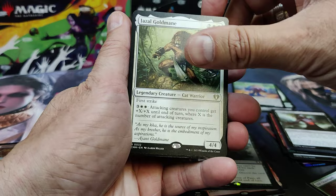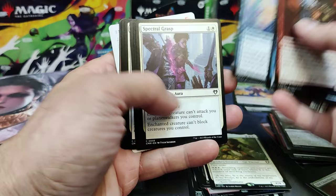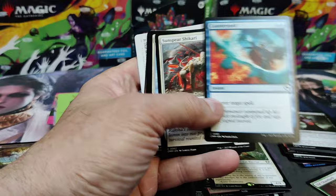Decree of Bane — I know that one's not worth a lot, but playable. Jazzy Gold Mane. We're into our Uncommons now. Coveted Peacock. Spectral Grasp. The good old Counterspell. Getting into the Commons here.